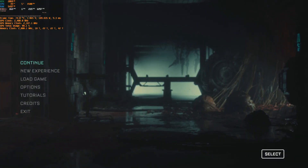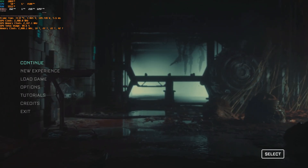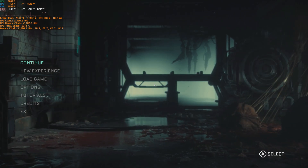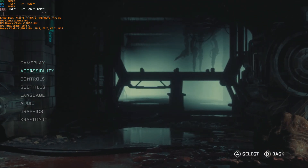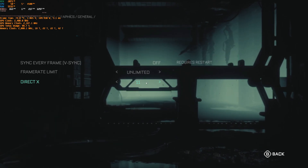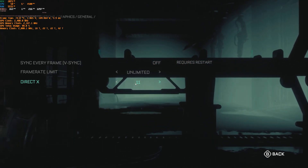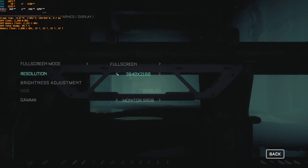Hello everybody, it's PC Agent back here with another A770 video. Today we are testing the Callisto Protocol. I finally got the key, finished the game at maximum security — the hardest setting — and I've actually played it on the A770. Here are my general impressions.